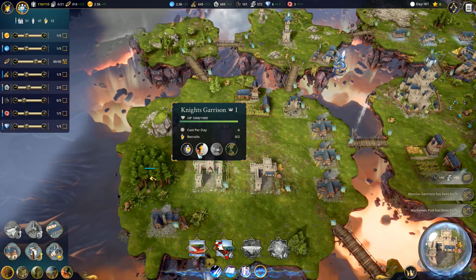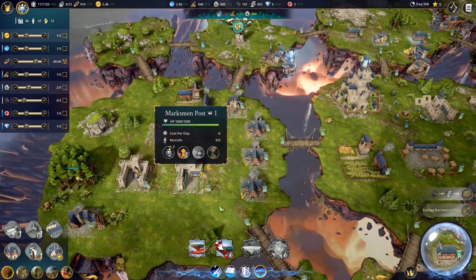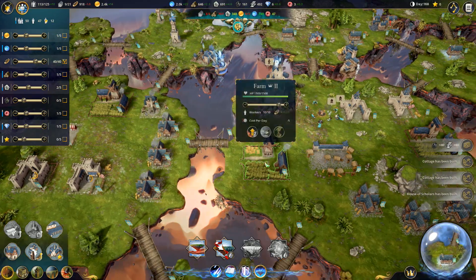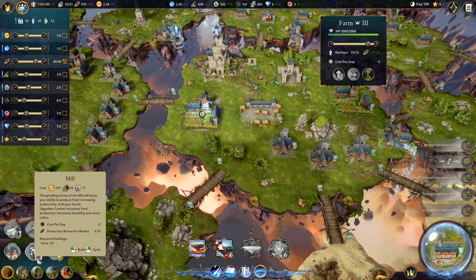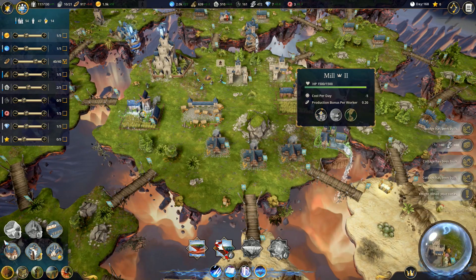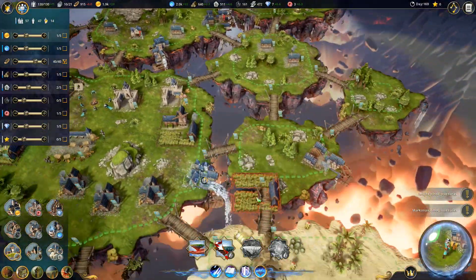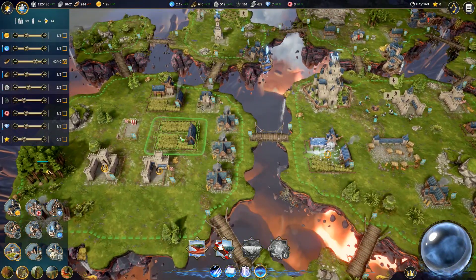Warrior Garrison - let's go ahead and hire two recruits there, two more recruits there. How are our workers doing? We're still at 58, we're doing good. That farm is upgraded. This farm can be upgraded. That farm needs to be upgraded. What about this mill - can this mill be upgraded one more time? And then we can go ahead and throw in another farm. We're kind of running out of a little bit of room, but that shouldn't be too big of a deal.